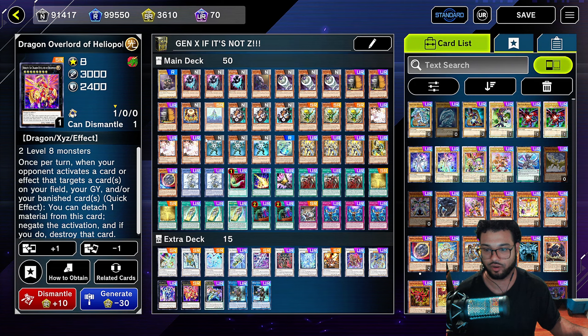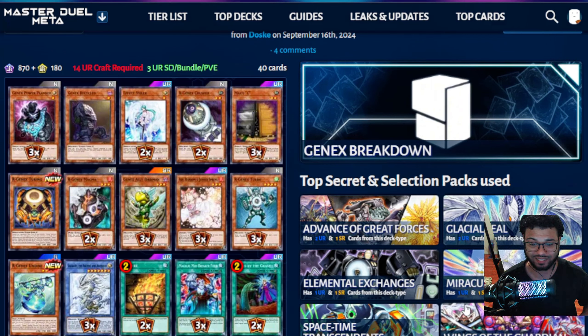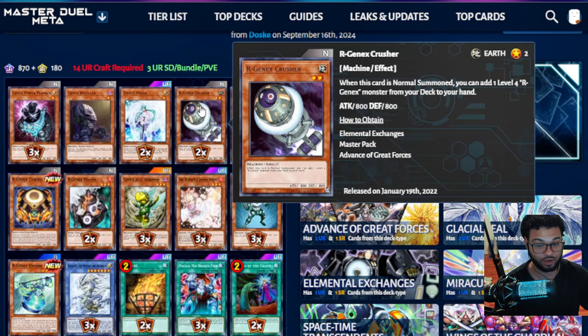We're going to run one Arms of the Gen X Return Zero, which can negate up to six times based on six different attributes — Light, Dark, Earth, Water — whatever you want. It only handles monsters though, no protection against spells and traps, which is a downside. Then one Number 90 Galaxy-Eyes Photon Lord for the Horus package at level eight — it also protects you from Nibiru, because Nibiru will clap this deck too. And we're running Hierarchic Sky Dragon Overlord for protection against Infinite Impermanence and Vayler, plus two copies of the Repair Gen X Controller just in case.